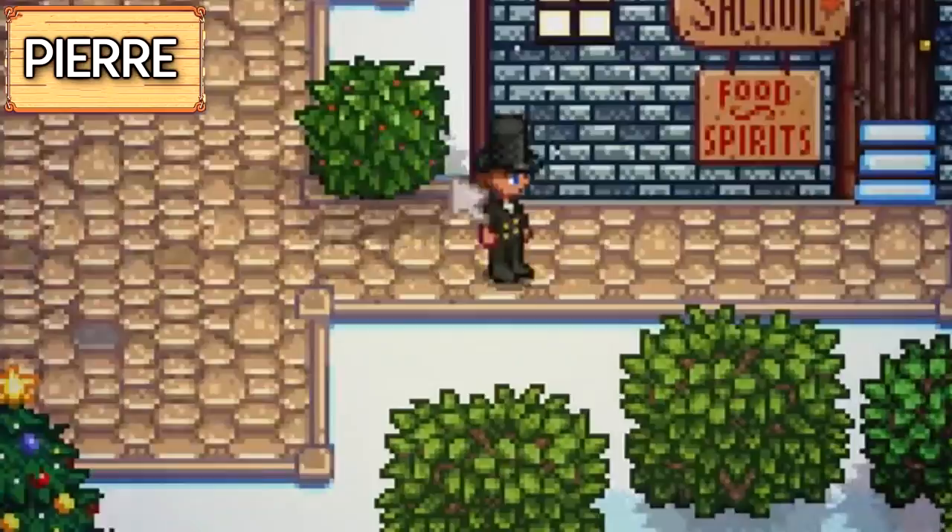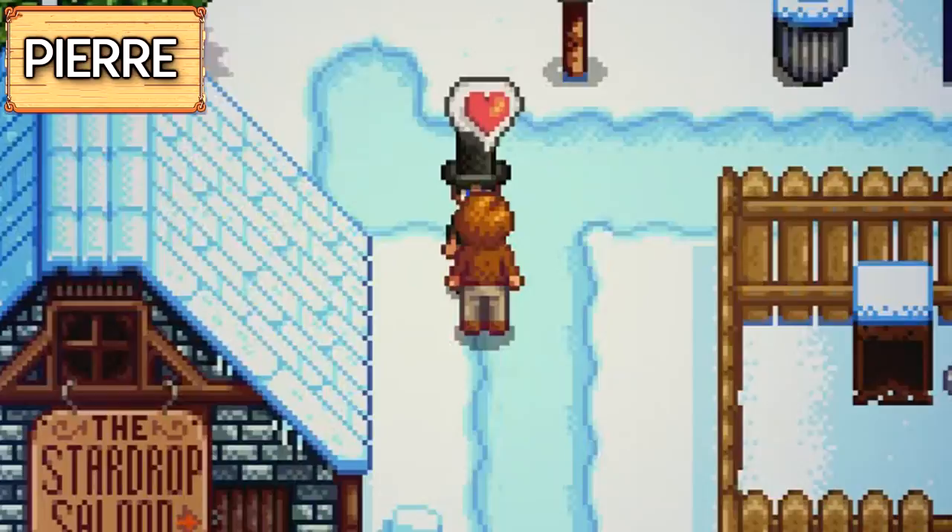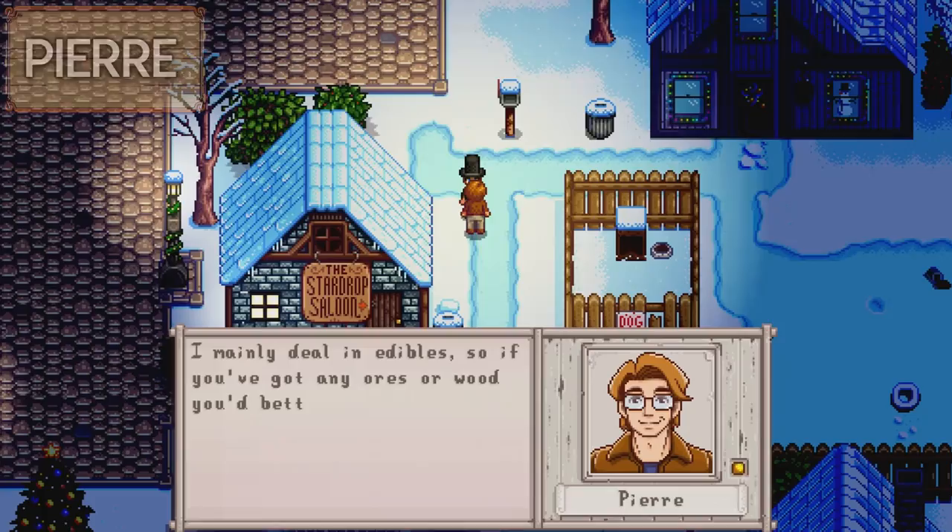The next person is Pierre, the owner of the general store. He only has one loved gift and that is a cooking meal called fried calamari. Talk about being fussy - just one item.